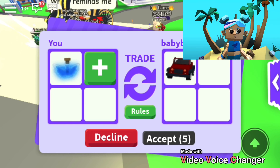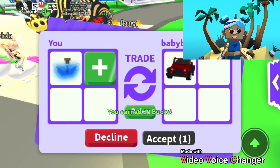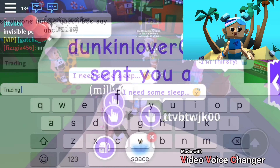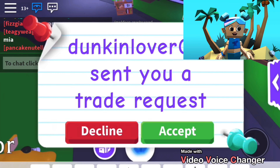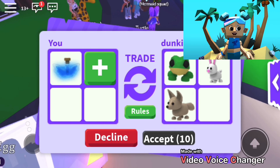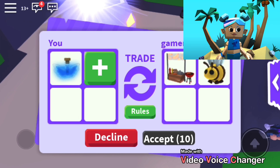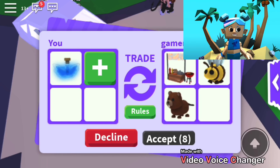We got unicorns and other great stuff from the fly potion video. Let's try in a new server. Someone's trading a hot dog stand and a bee and a bear. I checked — hot dog stands are 95 Robux and the fly potion is 295 Robux, so I don't really feel like that was worth it. The next offer was a legendary Santa's sleigh and a motorbike. I don't feel like that's worth it either.